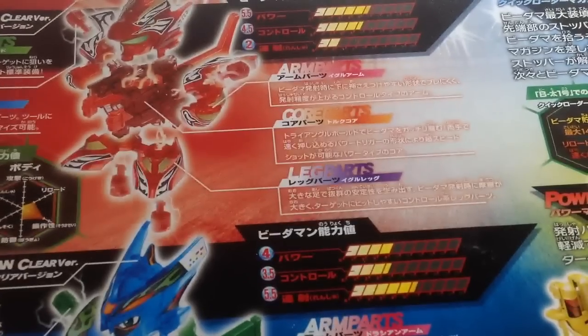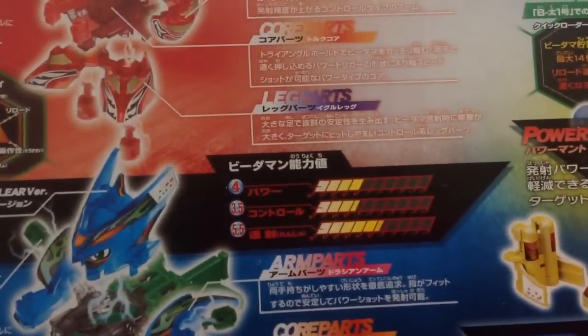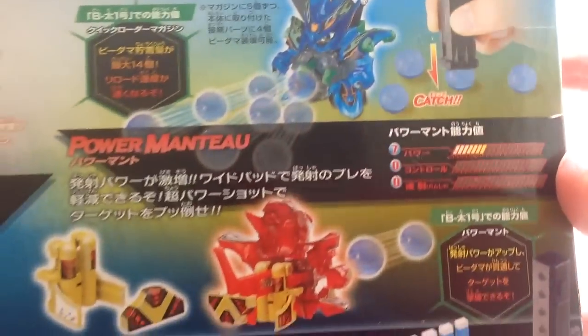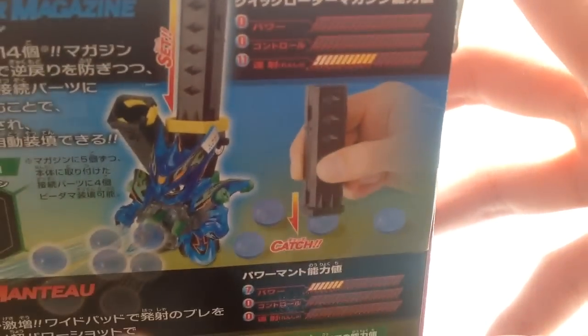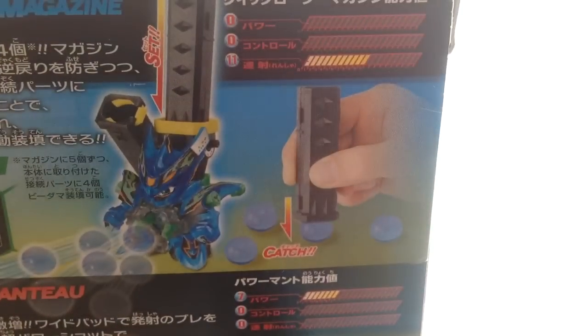Torque Eagle stats: 5.5 power, 4.5 control, and 2 rapid fire. Here you have One Sided Dracian with its stats: 4 power, 3.5 control, and 5.5 rapid fire. Here you got the power mentor, adding 7 power, and the quick loader magazine. This time it's actually correct — it doesn't put 11 power, now it is 11 rapid fire. So this is a very nice box, I would be keeping it.